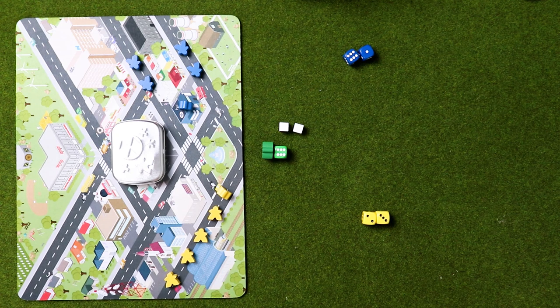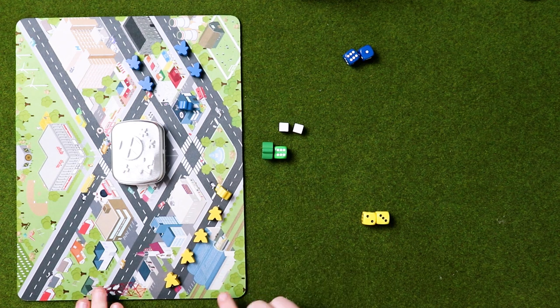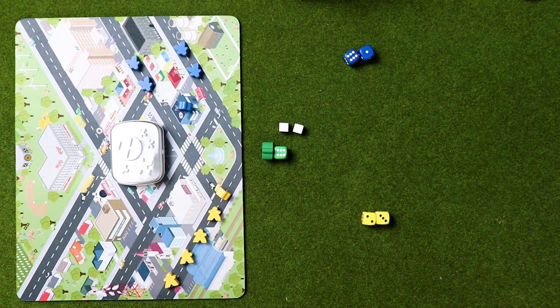So what do you get inside the tin? You get all these little meeples, some beautiful dice, some nice cubes, and this mat came with the game — though it's not actually mentioned in the rulebook. The rulebook came as a nice little small piece of paper that fits right in your tin. We're going to assume we get to play on it, and we like the idea, so that's what we're going to do.